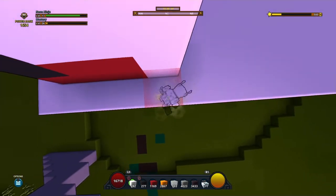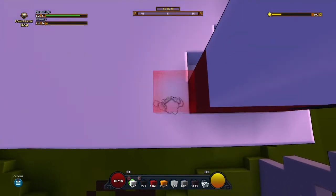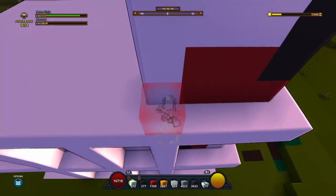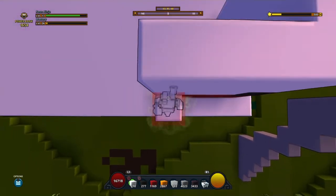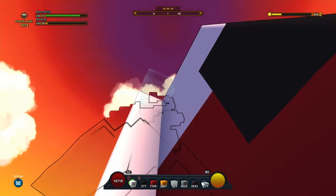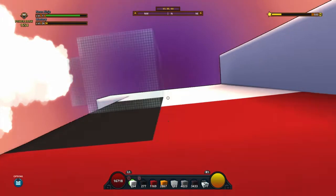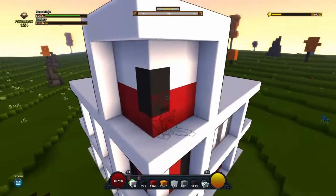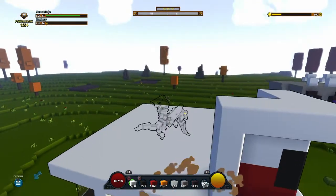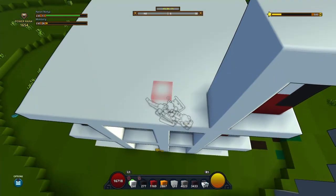Going to the right side of this, extend a pillar that is five blocks high in total — the same height — then add one in front of that. Going to the front side of the build, add in the front pillar and then connect these outer pillars together. You should end up with something looking like this, which is a really cool design.